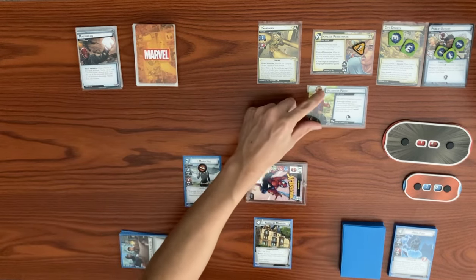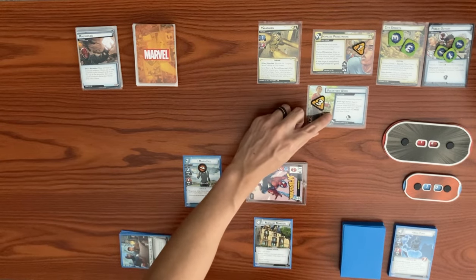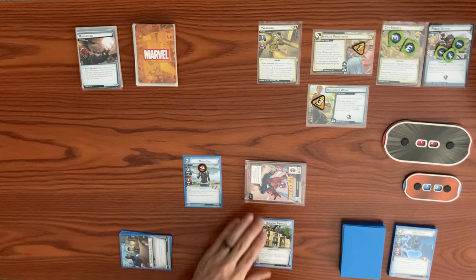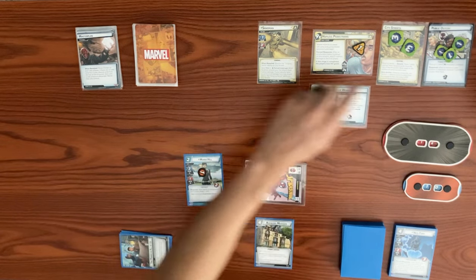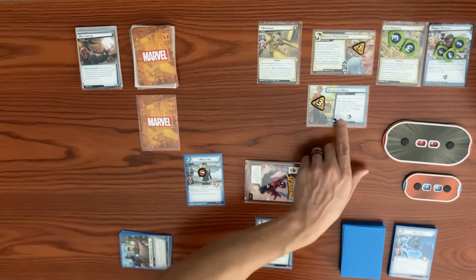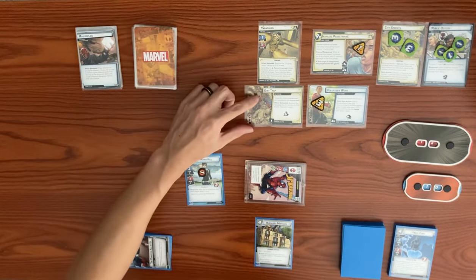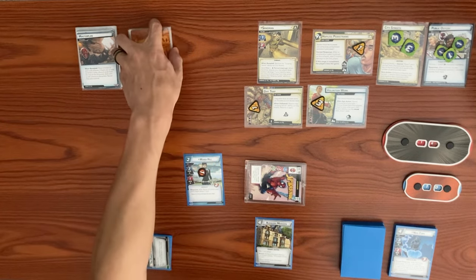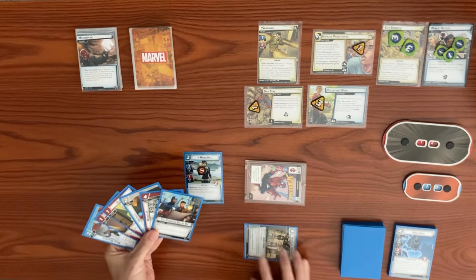The encounter card is Volunteer Work — you cannot thwart this scheme, which comes in with three threat. You can spend two resources of any type to remove threat equal to your alter ego's recovery. We don't have the civilian trait, so no card draw. Because we have a hazard icon from Public Outcry, we deal ourselves two encounter cards. The second is Dirt Trap — a side scheme with one defeat that resolves the Surging Sands ability twice, entering with one threat and a crisis.